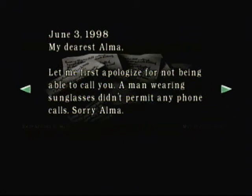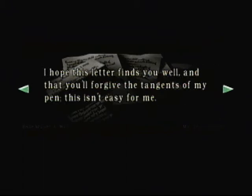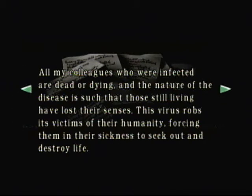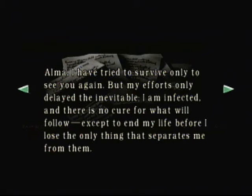"Researcher's letter - my dearest Alma" - a man wearing sunglasses. I'll scroll through that pretty quickly. This is big writing. He's talking about how he's gonna die - a virus leaked and that's possibly what's causing all this havoc. But where the hell are they researching this stuff? Yeah, he's pretty much writing his death note because he's noticed he's probably about to get completely killed by these creatures.